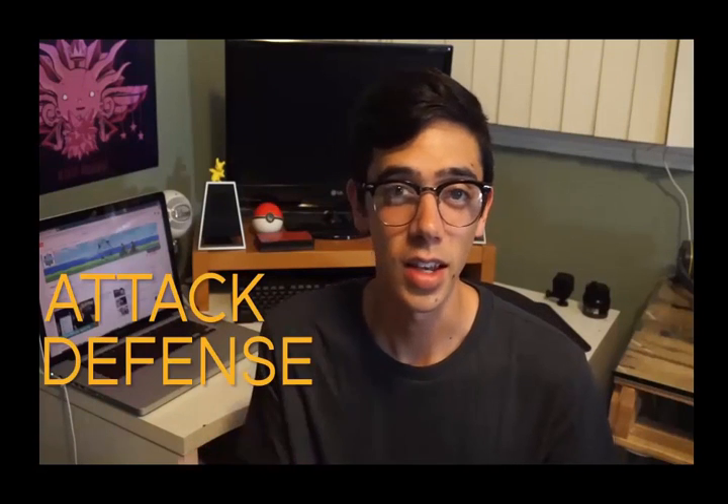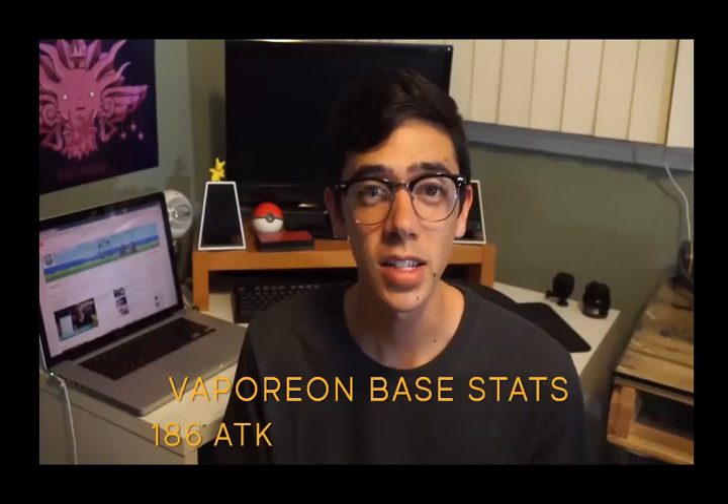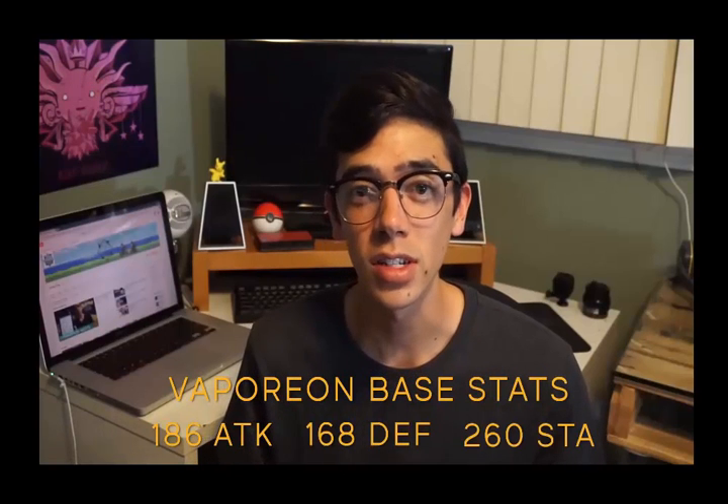First of all, let me introduce the three hidden stats that Pokémon have in Pokémon Go: attack, defense, and stamina. Attack and defense are involved in calculating damage — higher attack means you'll deal more damage, and higher defense means you'll take less damage. Stamina is directly related to a Pokémon's HP; the higher its stamina, the higher its HP will be. A Pokémon's CP is calculated using a formula that includes these three stats. Every species of Pokémon has a base number for each of these three stats. Let's take the current meta-killer Vaporeon, for example — it has 186 attack, 168 defense, and 260 stamina.